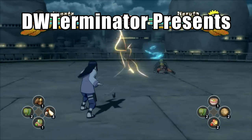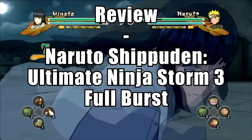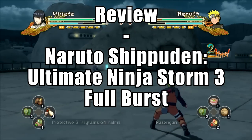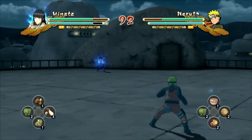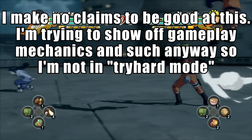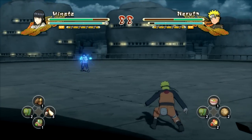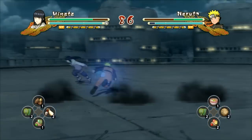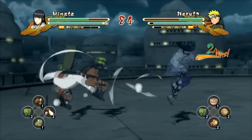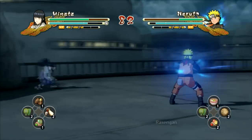Hello and welcome to another video review, and the first normal review of the year. Today we're looking at Naruto Shippuden Ultimate Ninja Storm 3 Full Burst for PC, Xbox 360, and PlayStation 3. This is a 3D fighting game developed by CyberConnect2 and published by Bandai Namco back in 2013, and it's actually the first game in the Ultimate Ninja Storm series to be released on PC. Ultimate Ninja Storm Revolution is the second one on PC, and it seems like this is going to be a pretty normal thing from here on out. It's always nice to see more fighting games come to PC.